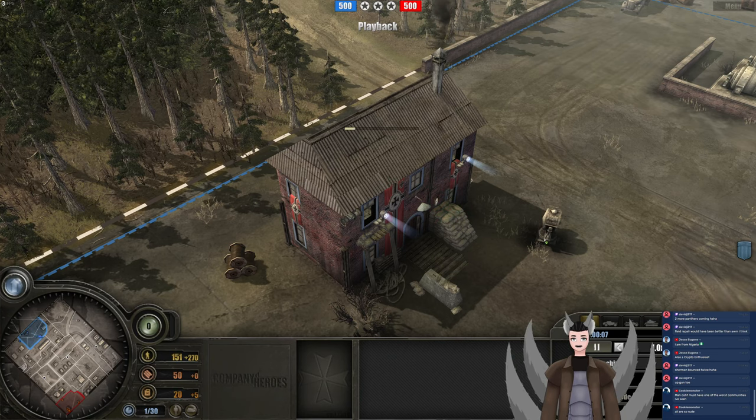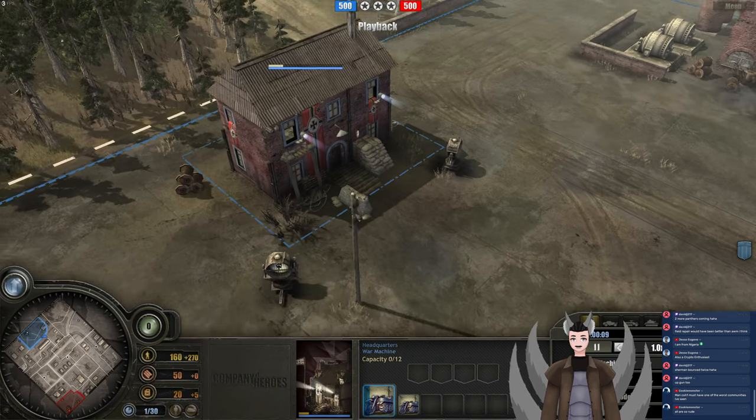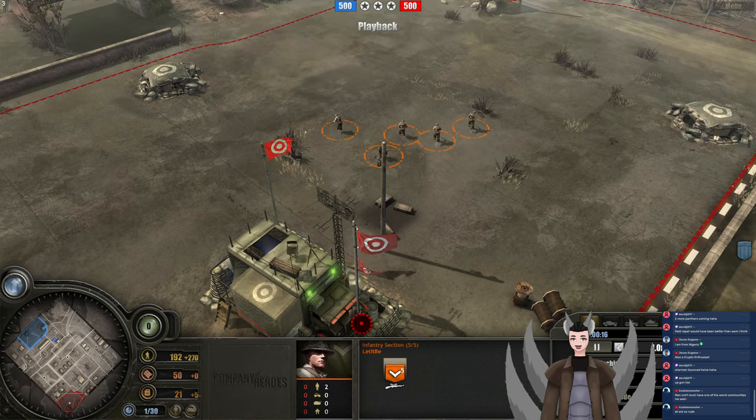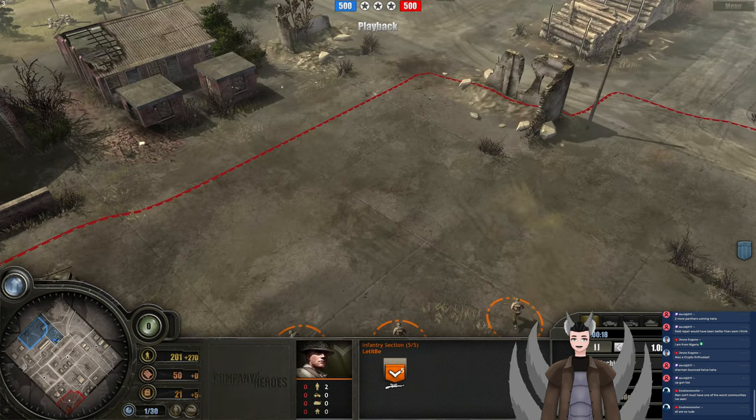Greetings everyone, Angrayde here with another Company of Heroes 1 replay. Spawn on the north side as a Panzer Elite player going for a triple Kettengrad opener — we have War Machine. Spawn on the south side as the British, we have Let It Be.